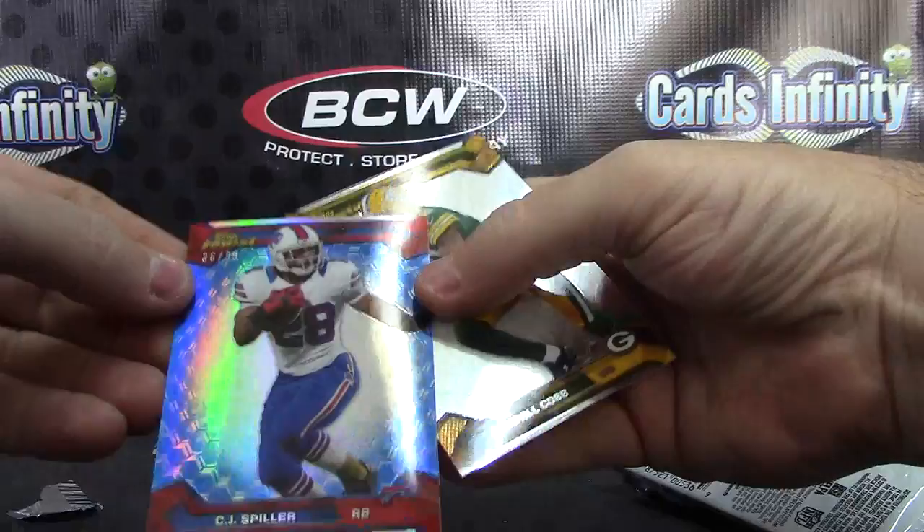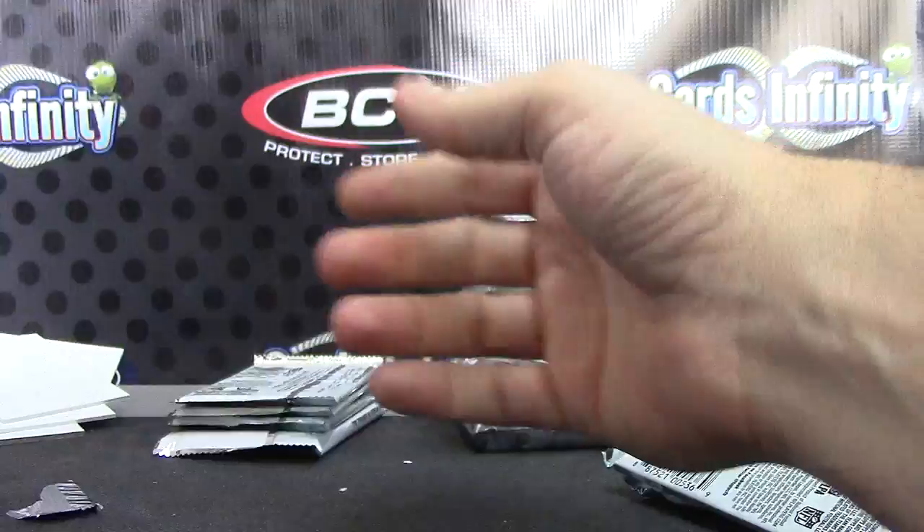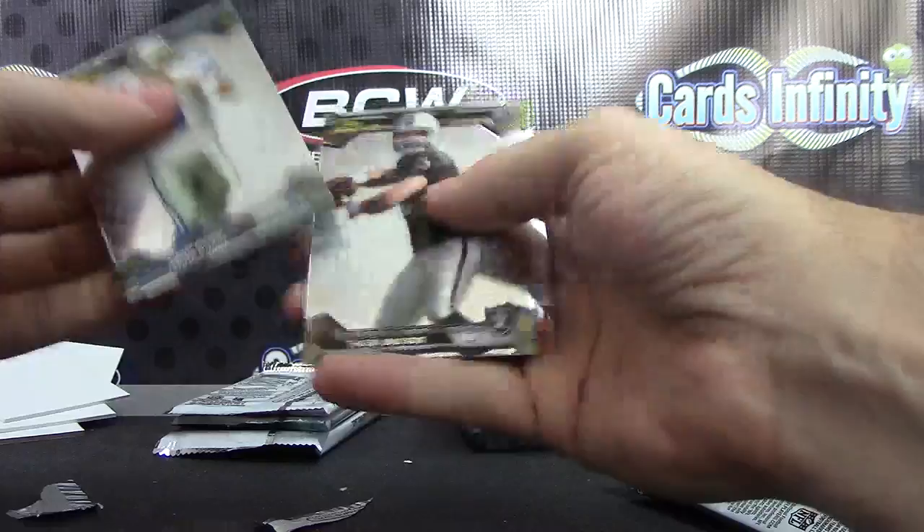A blue one — CJ Spiller, 36 of 99. Hakeem Nicks.